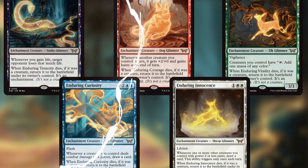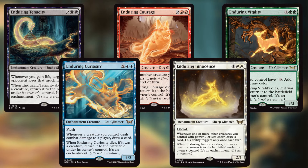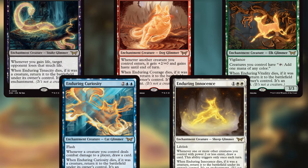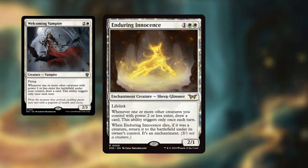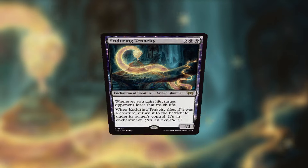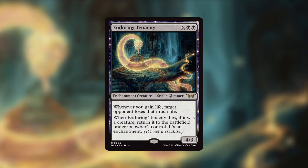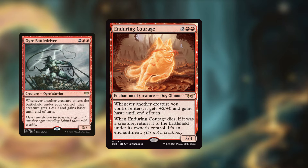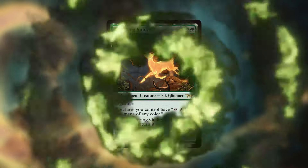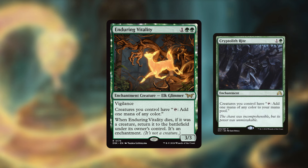Let's start off the video by talking about a cycle — one of my favorite cycles because it's reminiscent of old mechanics. The cycle I'm referring to is the Enduring cycle. These are all great because when they die, they return to the battlefield as an enchantment and you still get their effects. Enduring Innocence is like a Welcoming Vampire — whenever you have small creatures entering the battlefield you draw a card. Enduring Tenacity is essentially a Sanguine Bond effect — whenever you gain life, target opponent loses that much life. Enduring Courage is essentially an Ogre Battle Driver — whenever another creature you control enters it gets +2/+0 and gains haste until end of turn. Enduring Vitality is just a Cryptolith Rite, making sure all your creatures can tap for any color of mana.